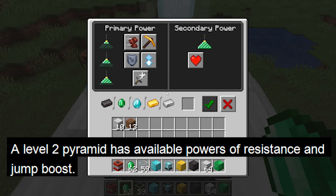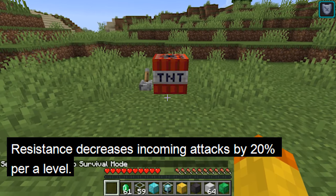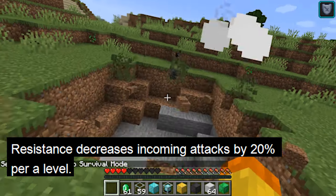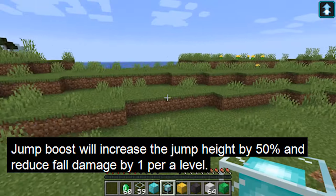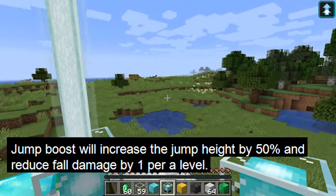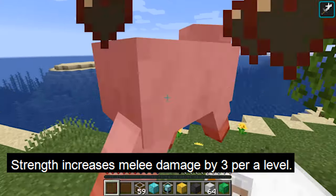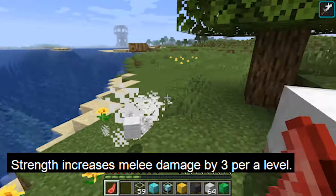A level 2 pyramid has the powers of resistance and jump boost. Resistance decreases all incoming damage by 20% per level. Jump boost will increase the jump height by 50% and reduce fall damage by 1 per level. A level 3 pyramid has the power of strength, which increases melee damage by 3 per level.